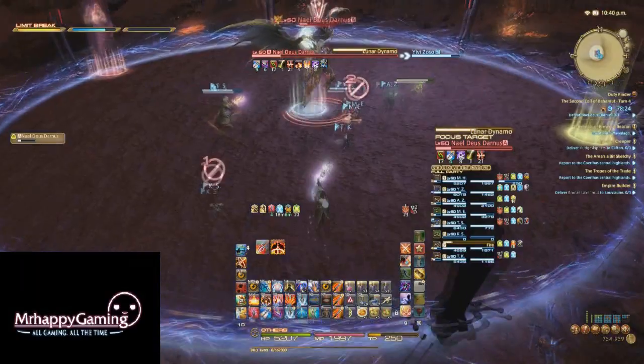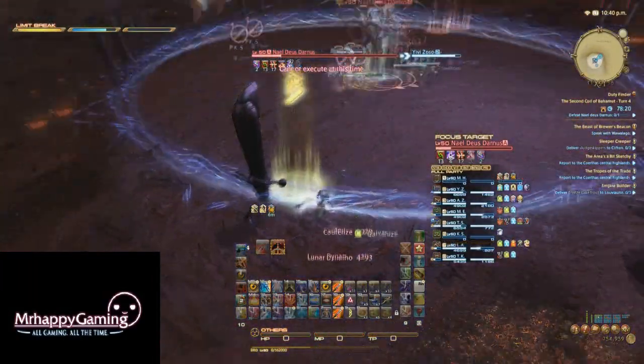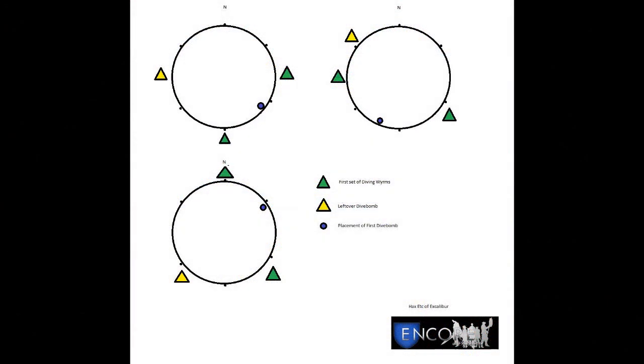Now one thing that we hadn't noticed is that there are actually only three possible dragon outcomes, as seen in this image. For dodging just the dive bomb mechanic, you can now assign a player to look at the dragon layouts when Bahamut's Favor comes out, and place the A waymark where the first dive bomb will be placed, which is marked in this image as well.